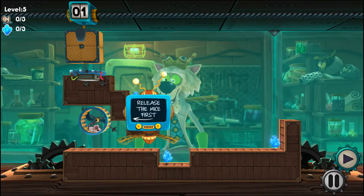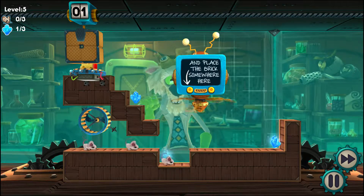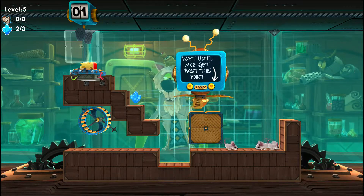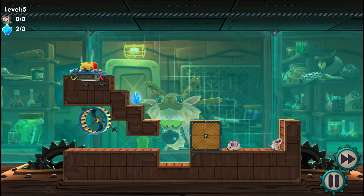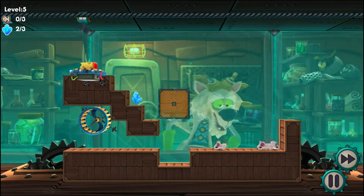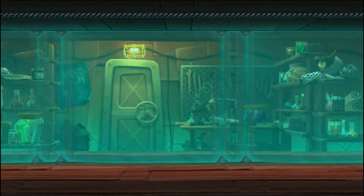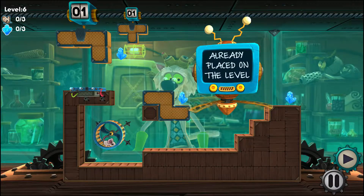Release the mice first, wait until the mouse gets past this point, and place the brick somewhere here. Okay, better hurry up. I don't know — if you watch me, you know I'm not great at video games. Wait, there were three crystals? Oh no, and some stages' bricks are already placed on the level.